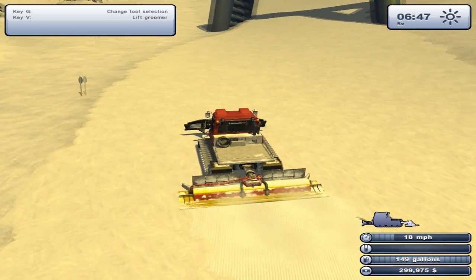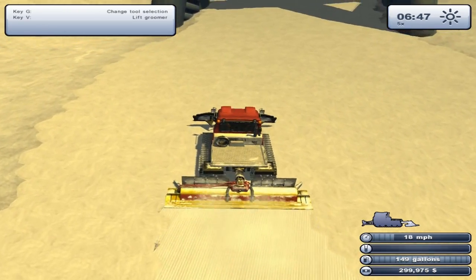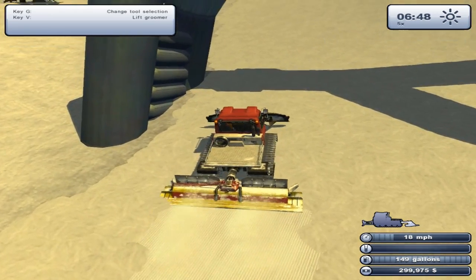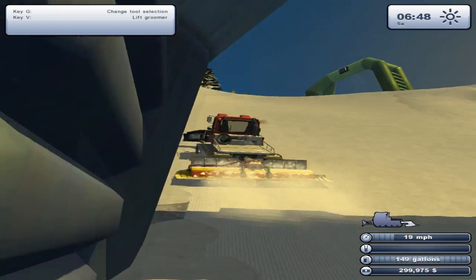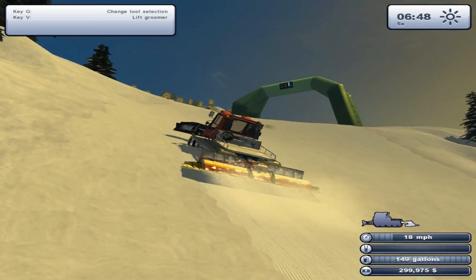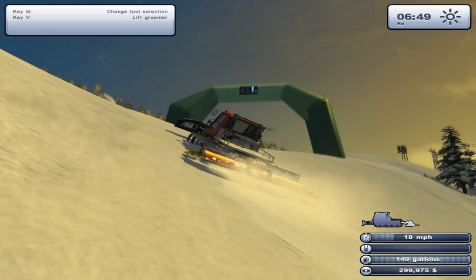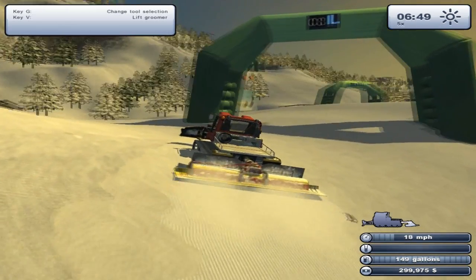This ungroomed snow looks like someone peed compared to the groomed snow — not very appetizing. Let's keep carrying up this hill, trying to plow our way to victory, or at least profit, which is the main aim of the game. There's a little blue bar on the top that seems to be growing the more we plow, so that's a start at least.